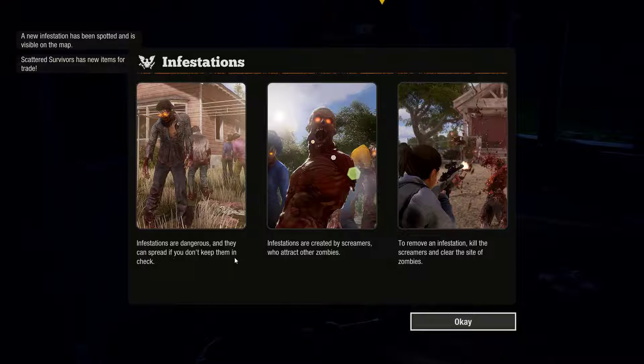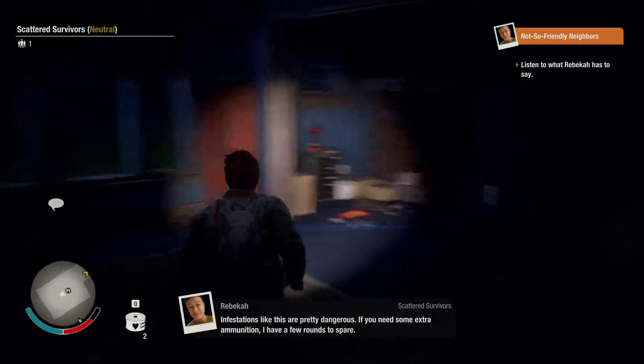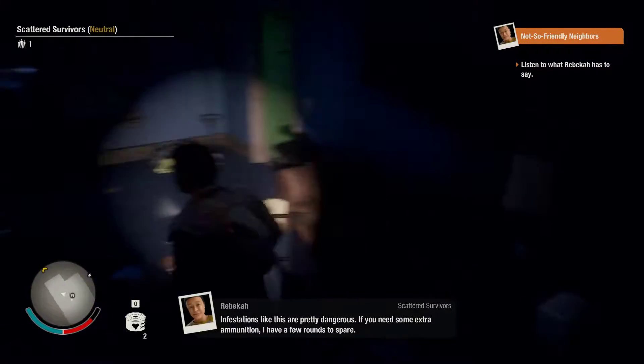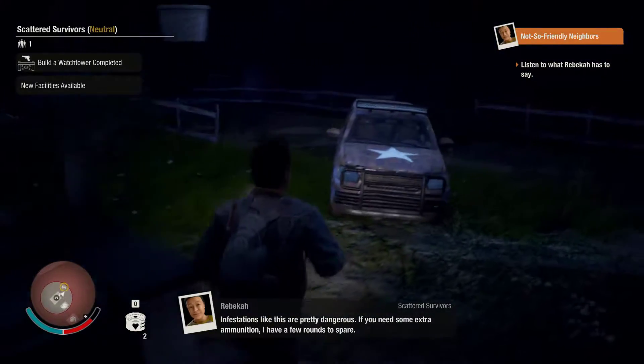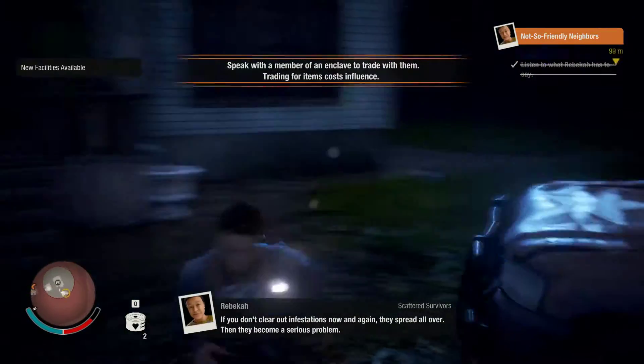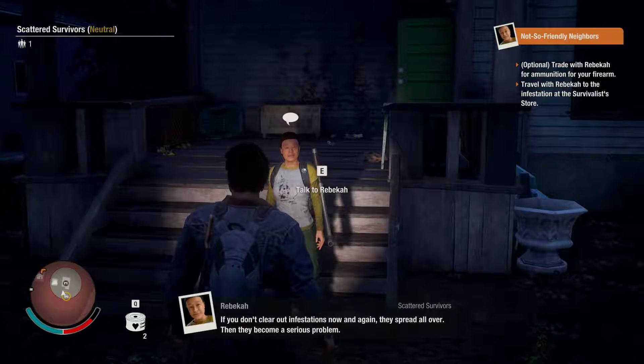Infestations are dangerous, and they can spread if you don't keep them in check. Infestations are created by screamers, who attract other zombies. To remove an infestation, kill the screamers and clear the site of zombies. Infestations like this are pretty dangerous. If you need some extra ammunition, I have a few rounds to spare. They spread all over and become a serious problem.